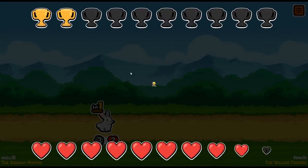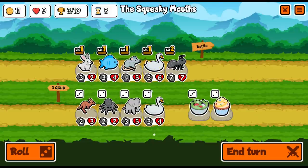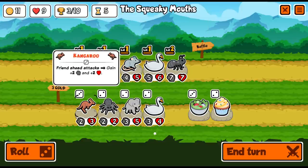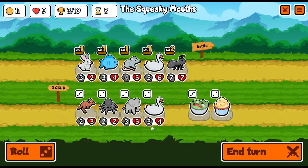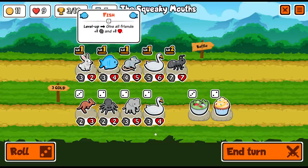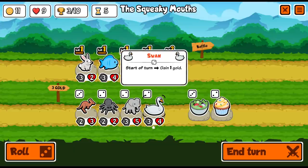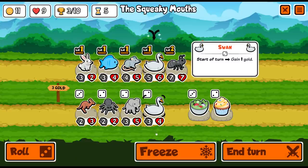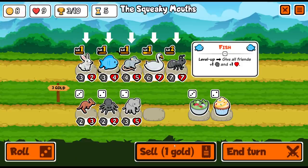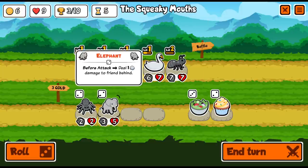Tier three shop unlocked. We got salad, which gives two random pets plus one plus one. We still have the cupcake. I'm tempted to get the extra swan. The kangaroo's ability: friend ahead attacks, gain plus two plus two. That will embiggen itself a lot. I think it's time to get rid of the fish if we want some room. I'll grab the kangaroo and eat the salad.